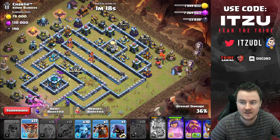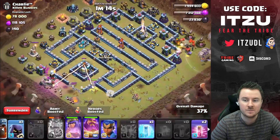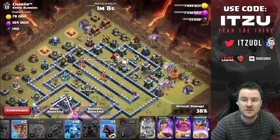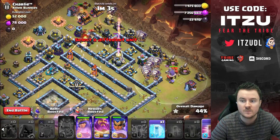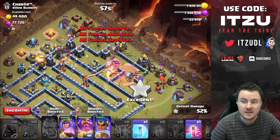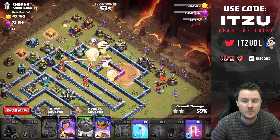Lalo in, warden in behind — so far so good. Using the rage to keep the queen alive. Next lava hound, next group of balloons in behind. Royal champion and headhunter at the top side. A couple more balloons at the top side to push everything in. Cleanup troops deployed because we're short on time.